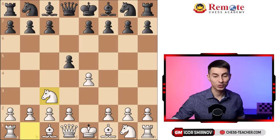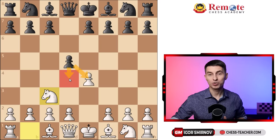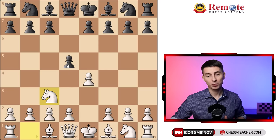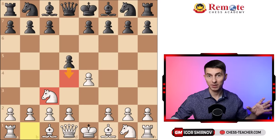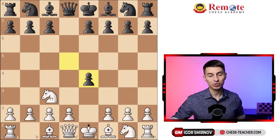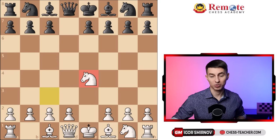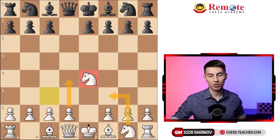Now let's move on to our main line. Black could either capture or push forward d4. If black simply recaptures on e4, you just retake and you've got a more or less symmetric position with your centralized knight, which gives you a minor upper hand. You've got no issues at all — you develop naturally with d4, knight f3, all the standard stuff. You've got a good position.